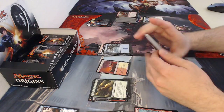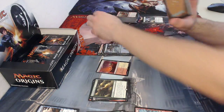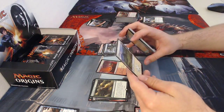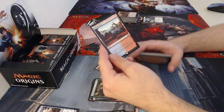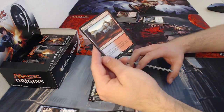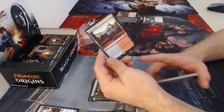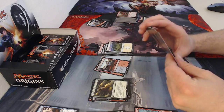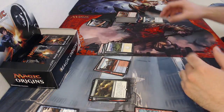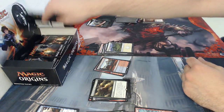On to the next pack. Another info card. I accidentally pulled out my rare which is a Shivan Reef — like Battlefield Forge except it goes for blue or red. I'm really excited for that; I plan on building a blue-red Commander deck so I can probably throw that in there.